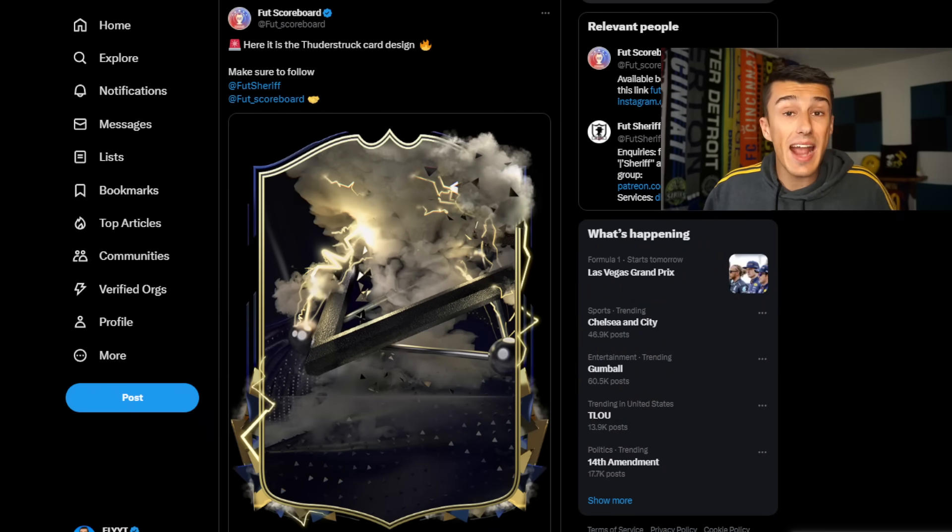The next promo active during Black Friday is called Thunderstruck — a new promo we've never seen before, and the card design looks like a Team of the Week card on crack. If you want more information on this, don't forget to hit that subscribe button so you don't miss out on any more episodes, especially as we cover this Black Friday market crash.